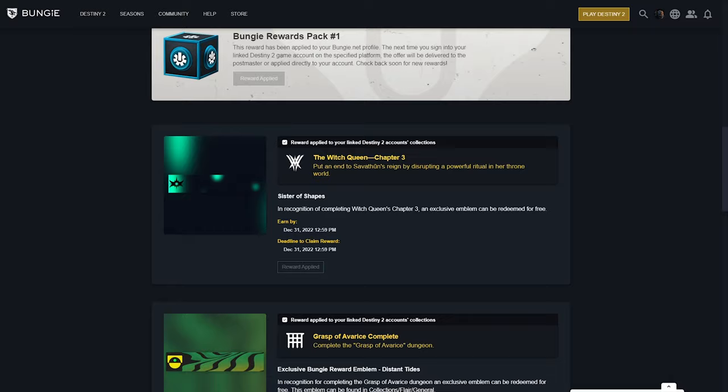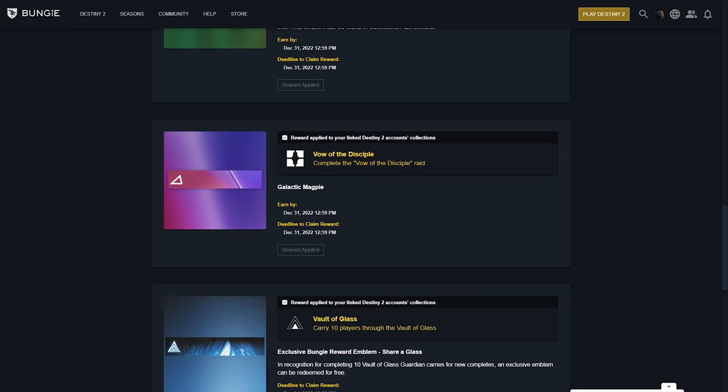Once there, you're gonna look for the Galactic Magpie. As you can see, it says you need to complete the Vow of the Disciple. Previously it used to say you needed to do 10 Sherpas in Vow of the Disciple, but now it's just complete the Vow of the Disciple raid, which is pretty simple.